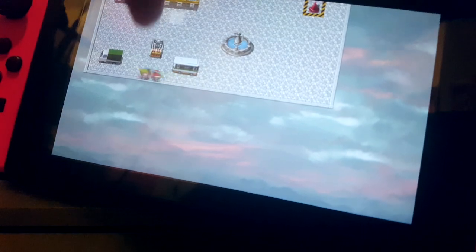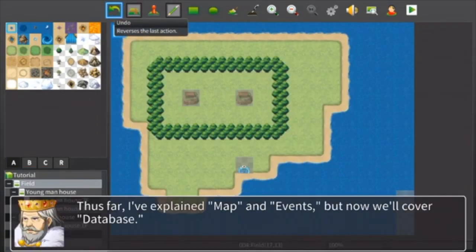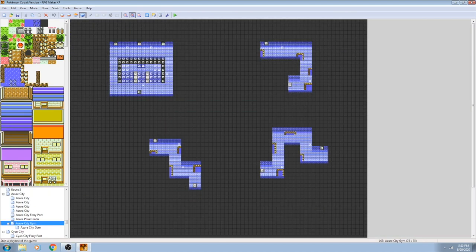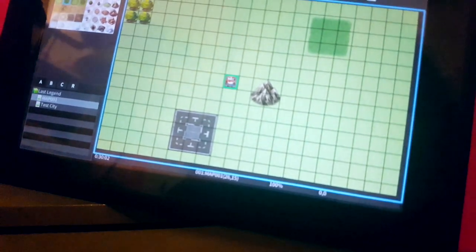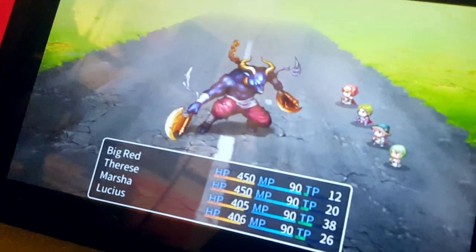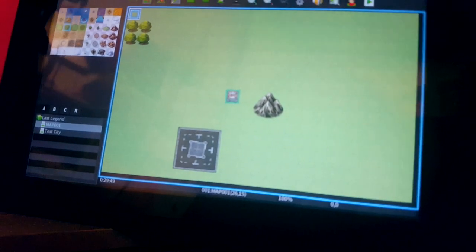It's a shame, then, that RMMV on Switch is held back by a few glaring flaws. First off is the touch control implementation. RPG Maker just seems like something that would work incredibly well with touch controls — though it works fine with a Joy-Con, using a finger to drag and drop just seems like an intuitive step forward for those of us used to using a mouse with RPG Maker. However, there is no way to resize icons here, which sucks as they're rather tiny. I wanted to love using RPG Maker in handheld mode, but as is, icons and assets are just too small — I was fat-fingering icons and having to undo more mistakes than I was doing any actual RPG making.